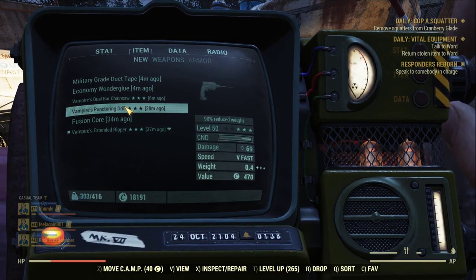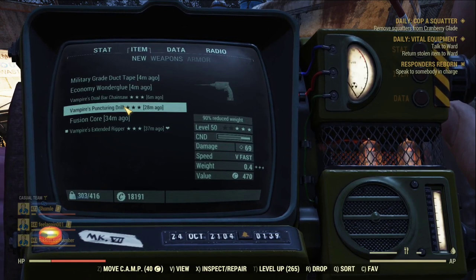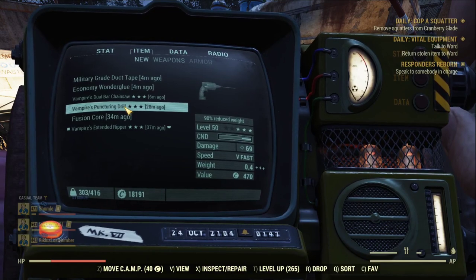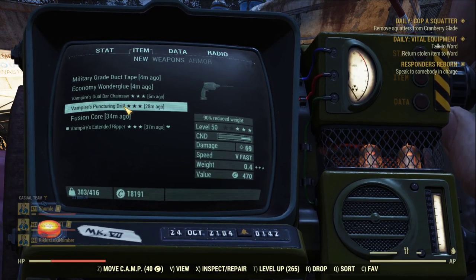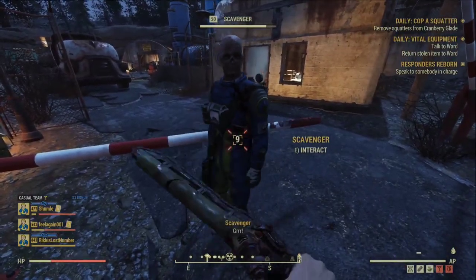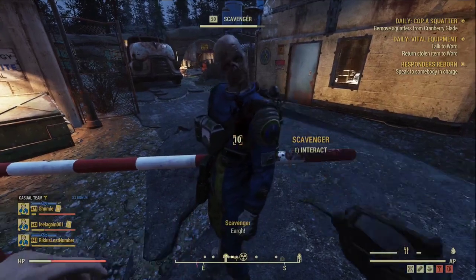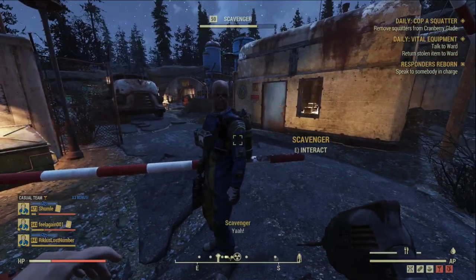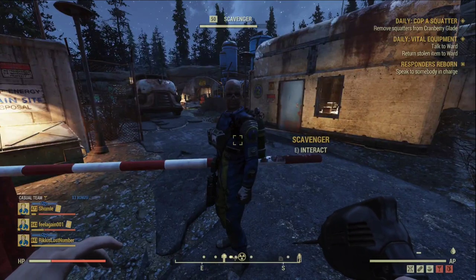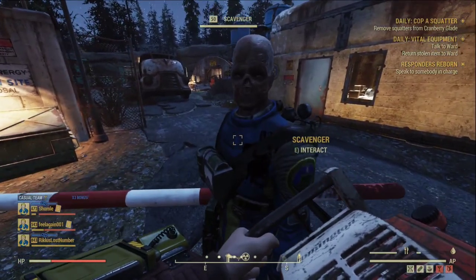Everything could change between now and the gold patch, sometime in September I guess. The Ripper is very close to the Drill in damage. Let me try them one by one against a scavenger, since they have very high damage resistance. Starting with the Ripper — that does 9 per hit, not bad. The Drill does 10, apparently even better, though it also has Anti-Armor applied which is probably why we see the increase from 9 to 10.